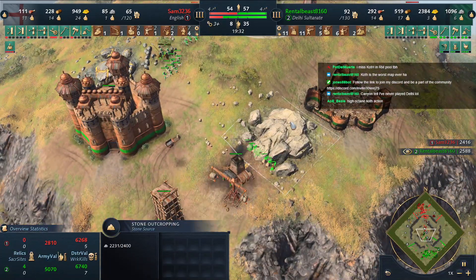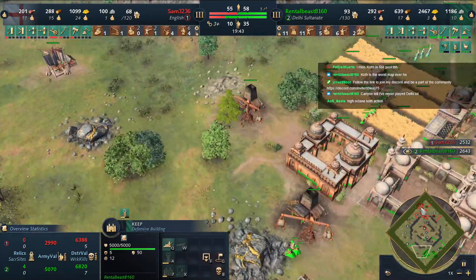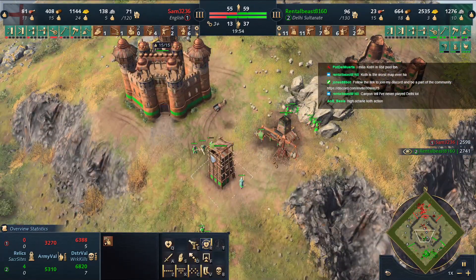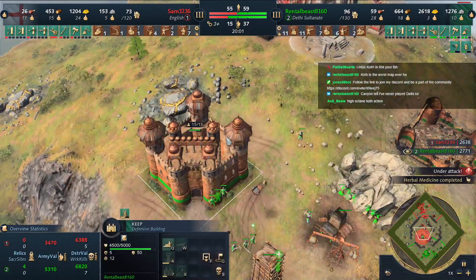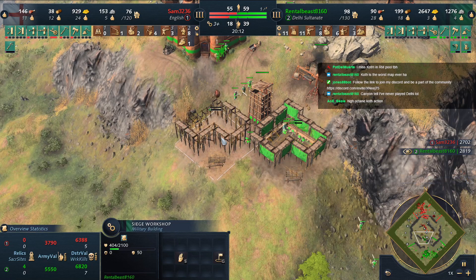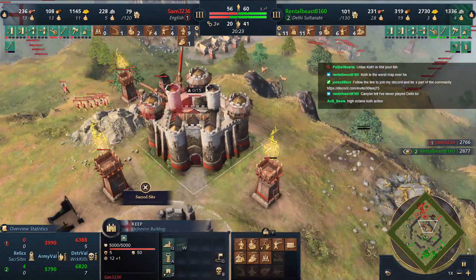Rental Beast not forced to retreat, getting more and more stone. Getting Boiling Oil — those Village Fortresses are halfway done. Beautiful relics here for Rental Beast, but he may be unaware of what Sam has to offer. The other keep is going down — Attack Crown dealing 500 damage. Double siege workshop creating a choke point. Rental Beast leading in army count but if he fights into the keep he loses.